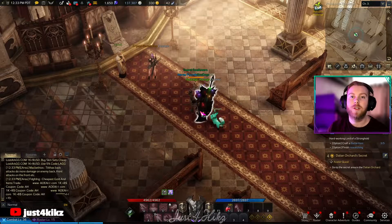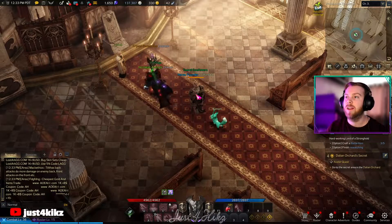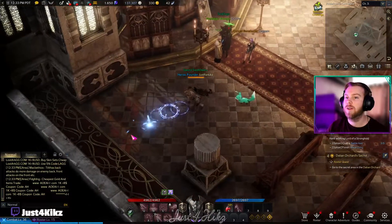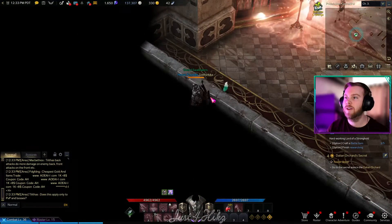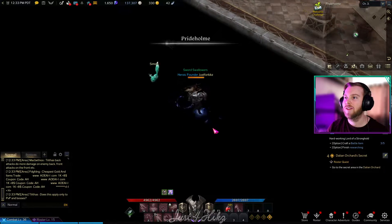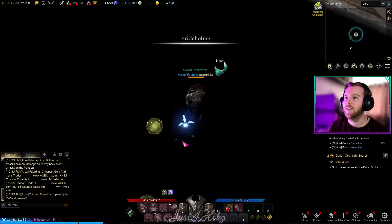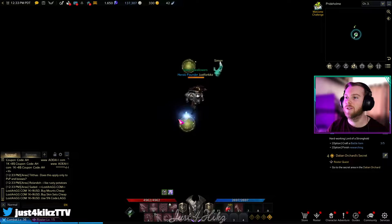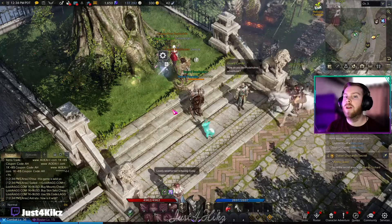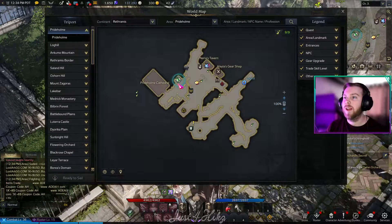For the first two Mokoko Seeds, we are located in the back of the cathedral. What you're going to want to do is walk over to this left wall and you're going to find a place where you can walk through. There are walls on the side but you follow a path back to this little room and you're going to see your first two Mokoko Seeds.